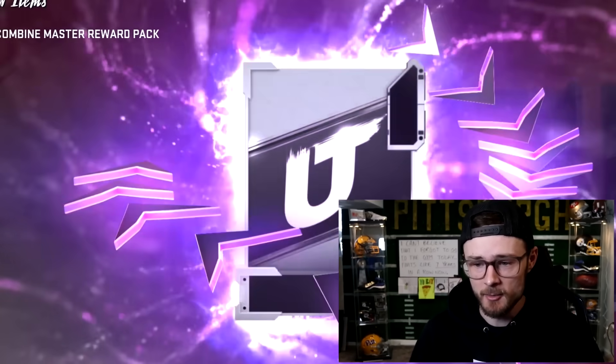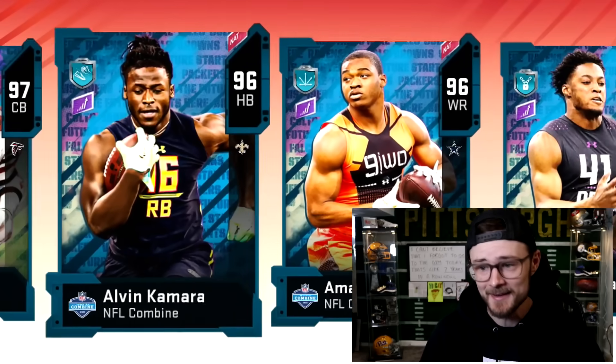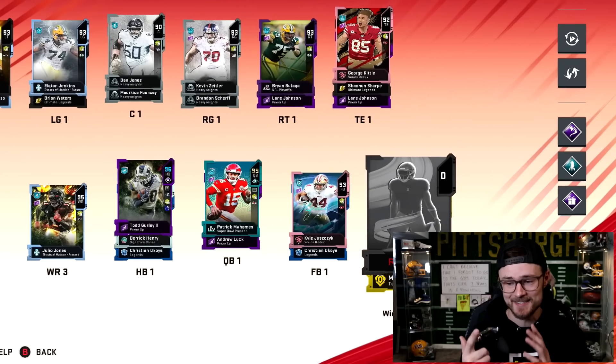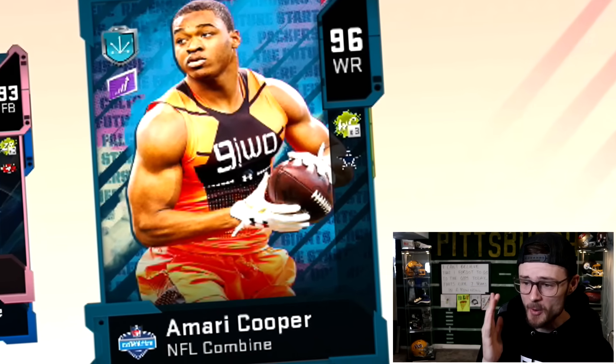There shouldn't be any surprises in here. Power up Deion Sanders. Then we're going to go ahead, get the Deion, 96 Alvin, 96 Amari, and Denzel Ward. Let's go ahead and throw all these guys into our lineup, see what they can do for us. So first up, in the wide receiver number two spot, we're going to be putting 96 Amari Cooper. Bam, there you go. Loaded up. He better be ready to ball for us.